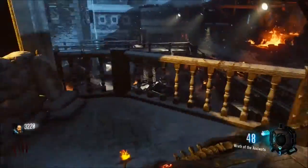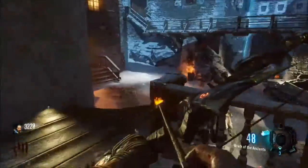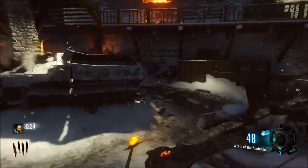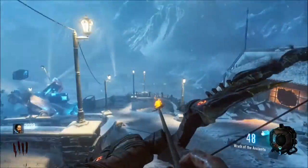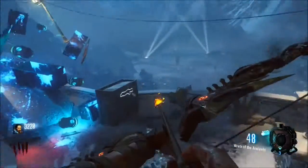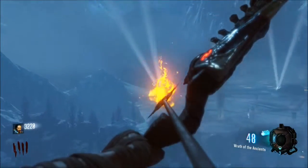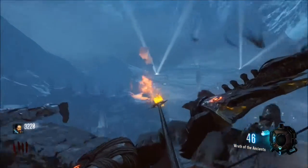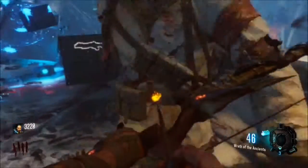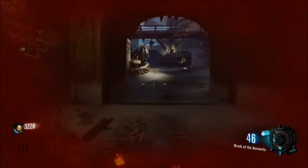The second one is right over by Double Tap, and you want to head your way down under the little bridge right here. This one's kind of tricky to get to, just because it's in a small area and you could end up dying. It's right off into the distance, right on the edge of the mountain — this one I actually got on my first try. Just be careful right there because I almost ended up dying.